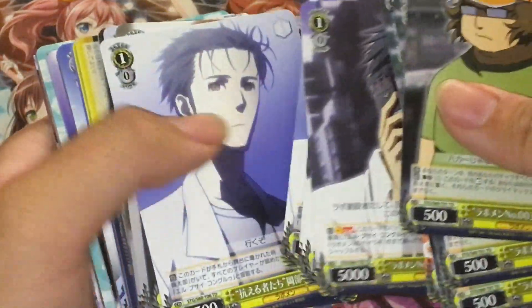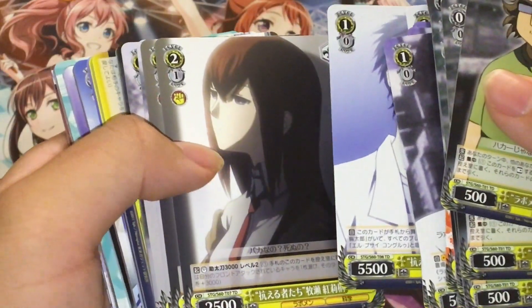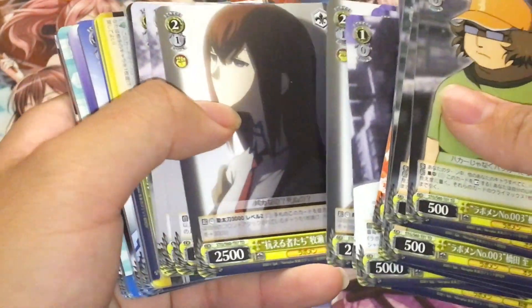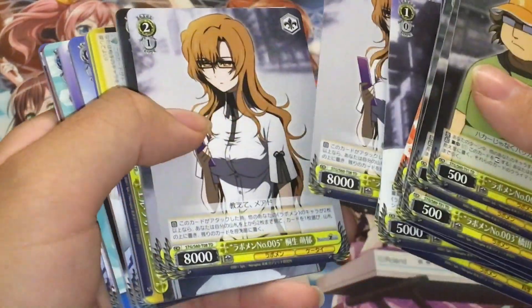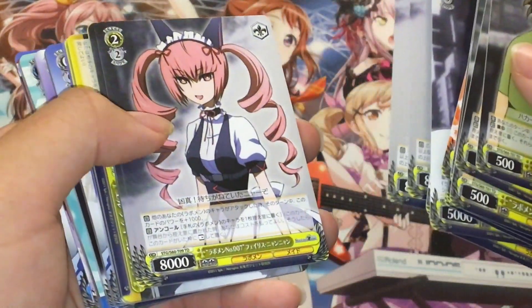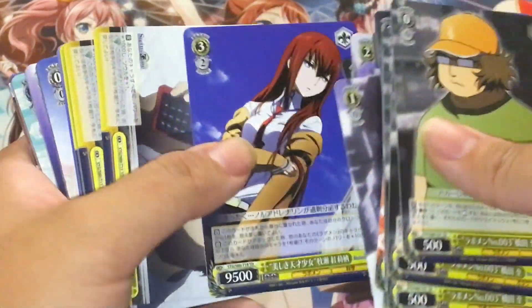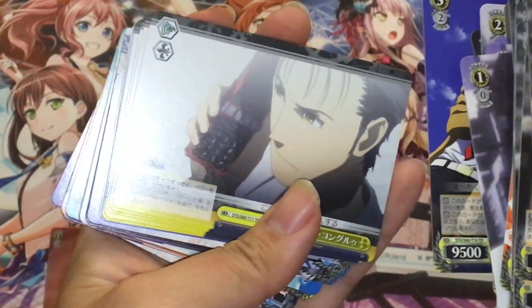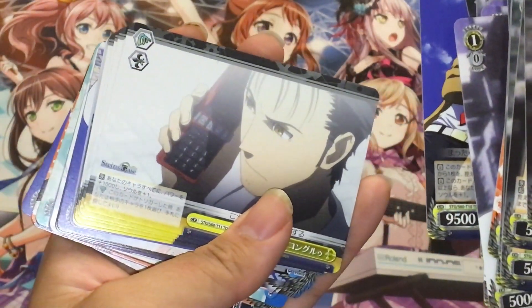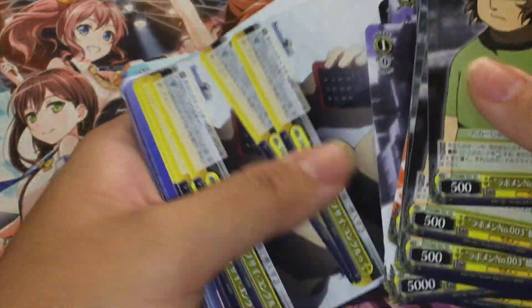Even though this card has a dark tone to it, it's pretty good. And then you have the assassin Moeka, Ferris — nice, lovely little artwork. And then Okabe with his cell phone, trying to send a D-mail I think, maybe.